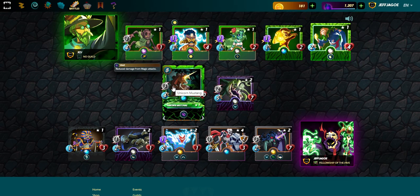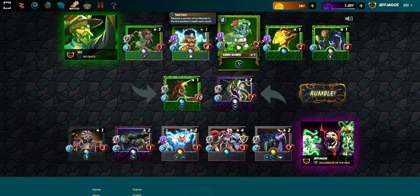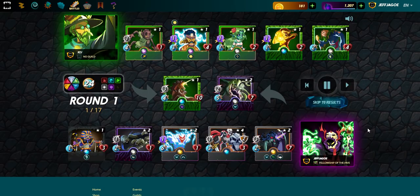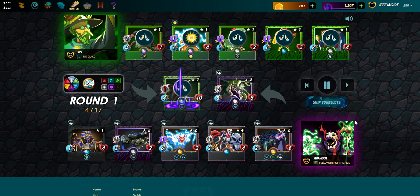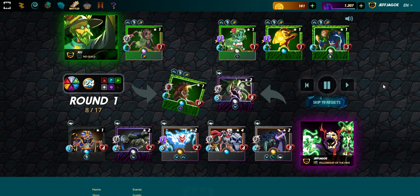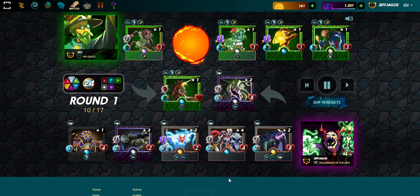He's got Unicorn Mustang, Brownie, Spirit Shaman, Wood Nymph, Kimer Princess, and a Failed Summoner. Let's see what we can do. They all lose some melee, they all lose some health, and they all gain some speed. Fallen Specter makes the first hit on the Unicorn Mustang.